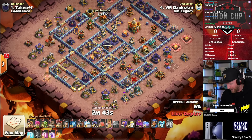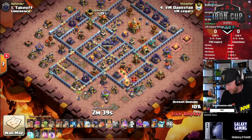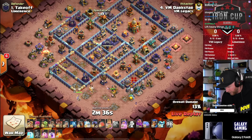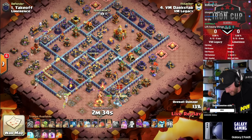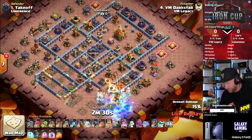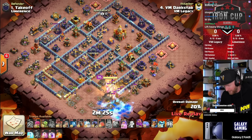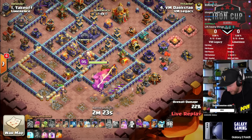Dark star starts things off today as they take on Limerence for the quarterfinals of the Iron Cup. He's starting with a little bit of lightning, able to take down everything on the edge of the base, then quickly cuts it out with a couple of headhunters and minions taking out the defensive king, forming the funnel, and charging in his heroes. He doesn't have the force to drive the heroes all the way to the town hall takedown, so he'll need to lalo the town hall.